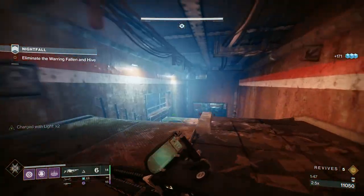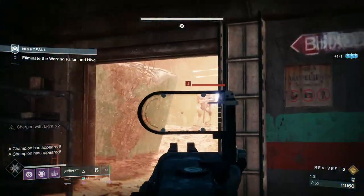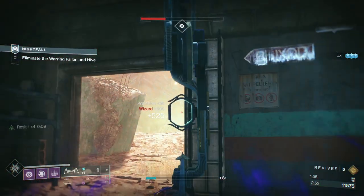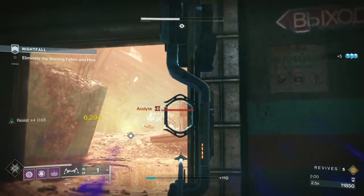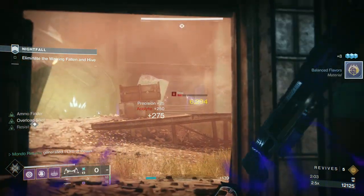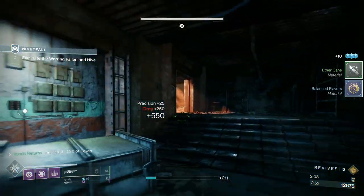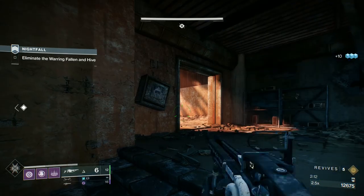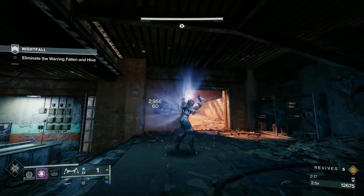It also breaks shields on Match Game, hence why I'm using it in a GM. You'll see here — this is a solar-shielded wizard. Breaks the shield, it applies Particle Deconstruction and allows me to delete that wizard. You'll see that purple haze on the side of the screen — that is when you have activated your Protective Light. When your shields get broken, you gain a substantial damage resistance until your shields regenerate.